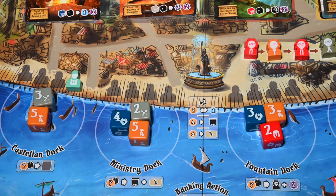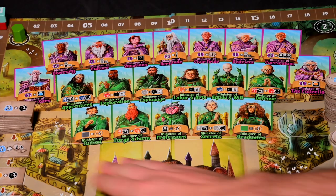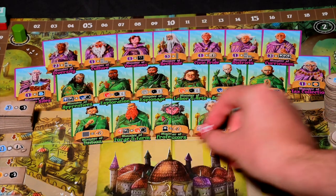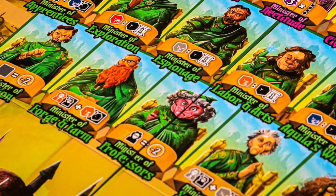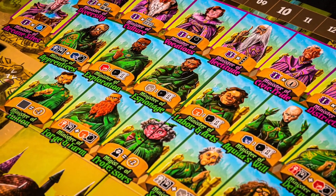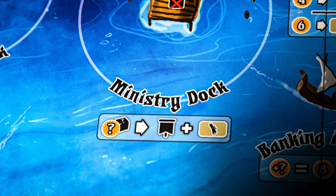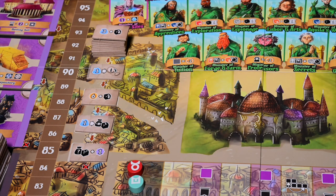The next dock is the Ministry Dock. This action has the player pay gold equal to the dice value collected, then the player will move one of their banner tokens to a seat on the council. If moving from your player board, it must first be placed on one of the lower green council seats. If already on a seat, you may move it to any other seat on the green lower council or onto the purple upper council. The lower green council provides bonuses and discounts during the game, and the upper purple council provides endgame scoring bonuses. In addition, you can collect one of the face-up favor tokens and use it immediately then discard it, or save it to use later.